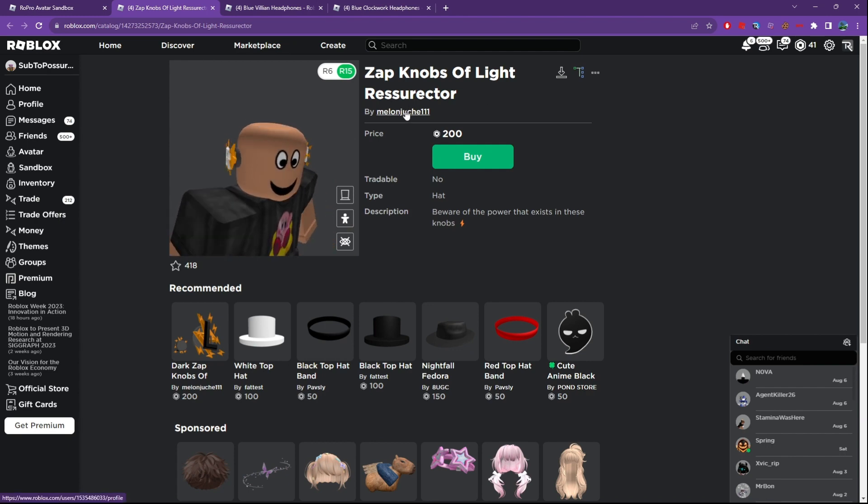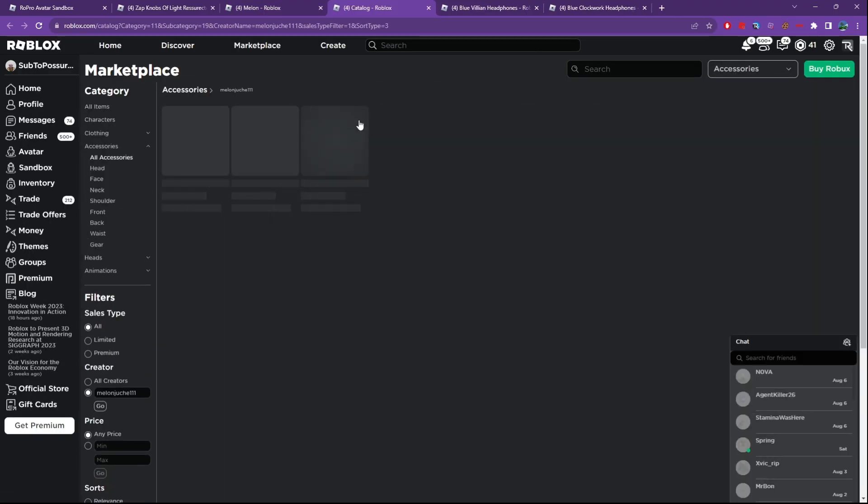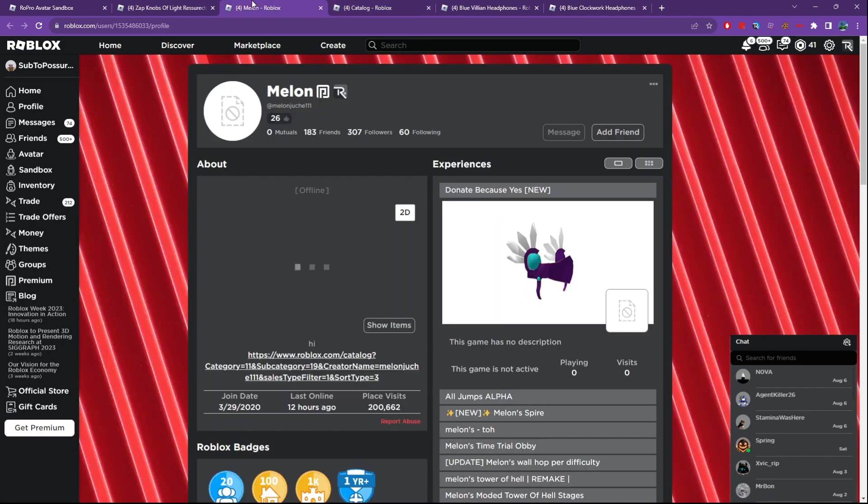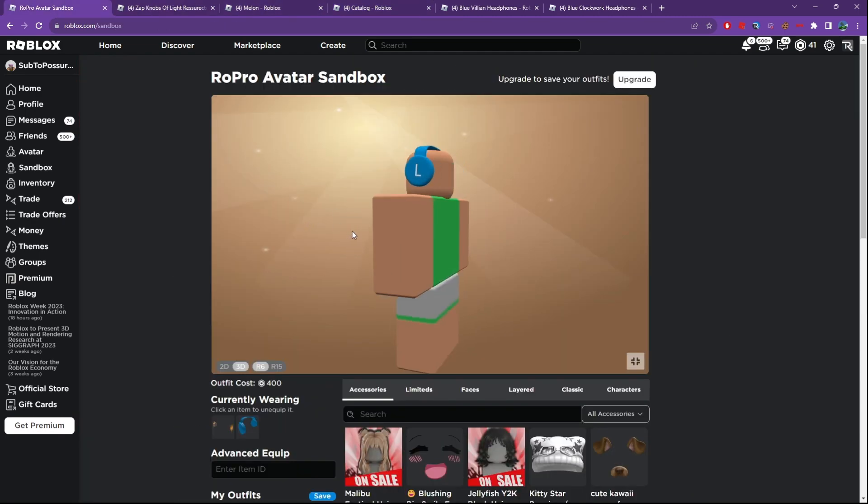If you guys want, look at Melon — he creates a lot of fake UGC items. He's got the dark Zap Knobs of Light for the ones that have black L&R on them.